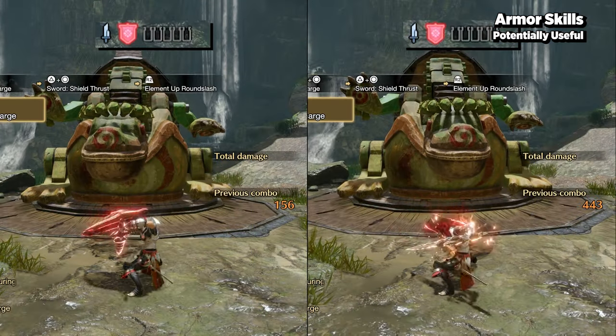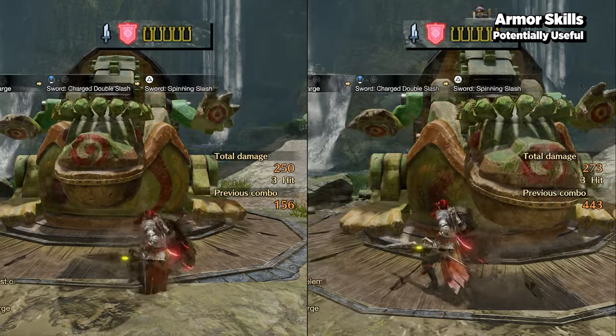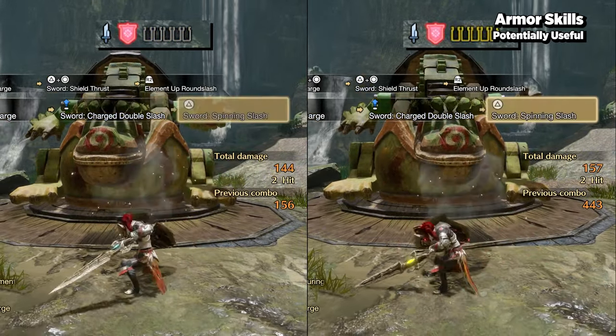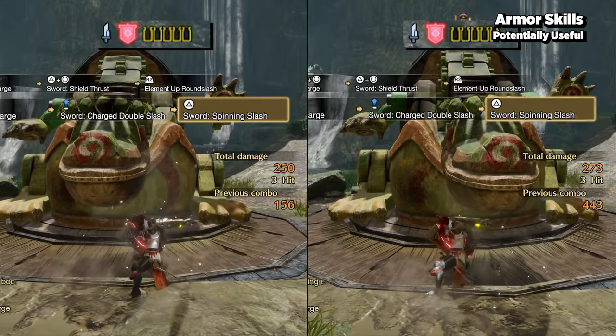Focus is a nice comfort skill that grants faster gauge fill for phials and faster charge time for certain attacks like charge double slash. When you account for potential whiffs, having Focus can help ensure you're able to keep your phial count high so that you can keep dishing out damage.